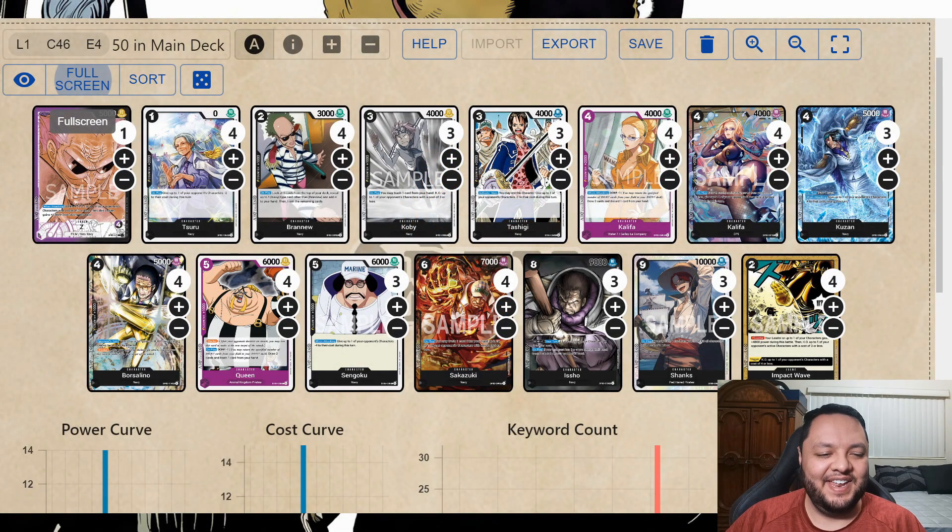Welcome back everyone. Today I have another video, this time for Z as I had some nostalgia and I wanted to try it out with Shanks to see if it helps with the red matchups. I was trying to see if this card was good enough to make it there. Sadly, I have to say I don't think so — the card is just too expensive for what the leader needs to compete against the red decks.